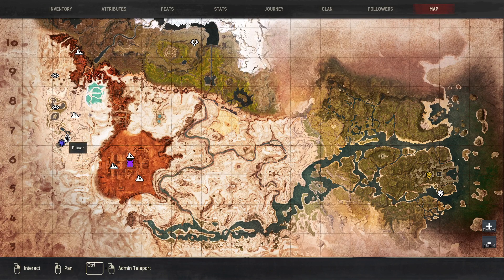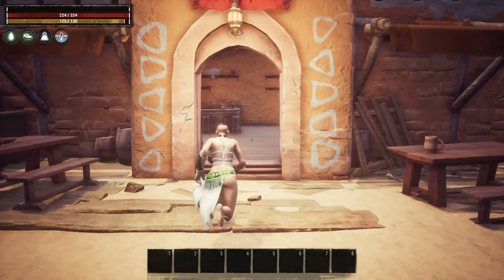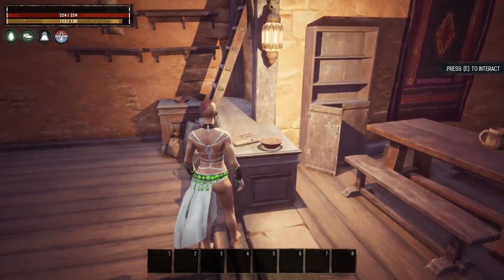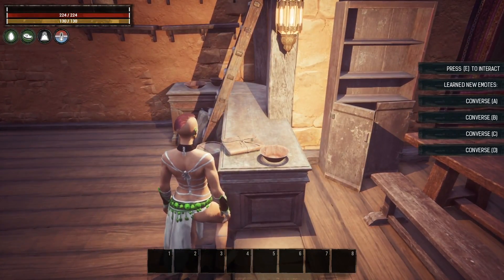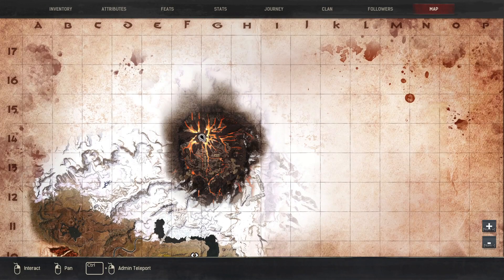Getting right into the emote locations, the first one you're looking for is right here at Conan's Bar. You're just going to run inside the bar in Sepermeru, interact with that, and that's going to give you the four different Conversation emotes. The next one I'm going to show you is up here in the volcano, at the Well of Skelos.